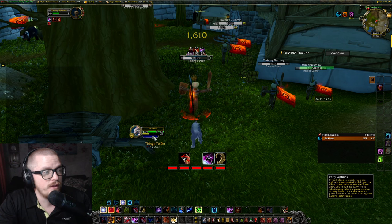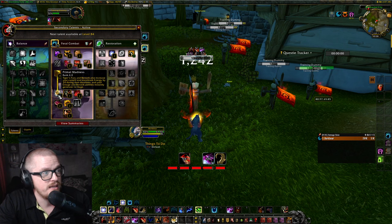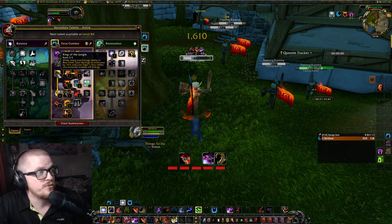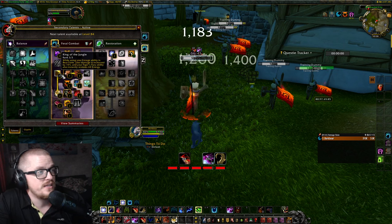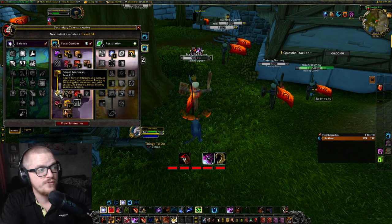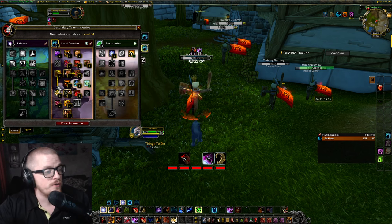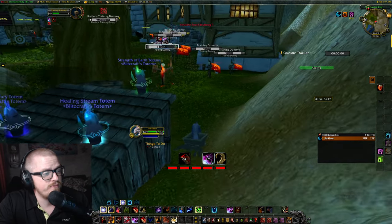When we are very low on energy, we can use Tiger's Fury, because with talents it's gonna give us — your Tiger's Fury ability also instantly restores 60 energy. And your Tiger's Fury and Berserk also increases your current and maximum energy by 20 during their duration. Your Enrage and Berserk instantly generates 12 rage. Basically, it's just very simple.